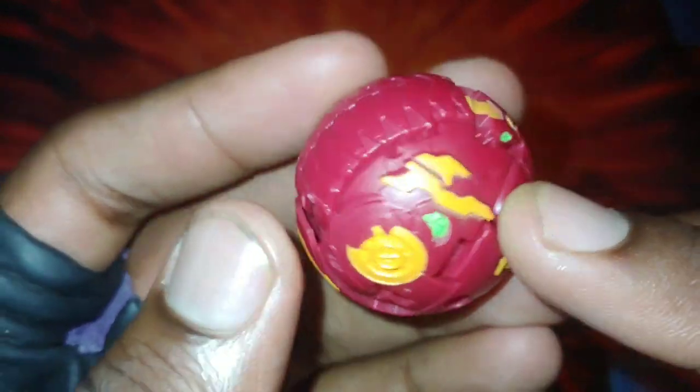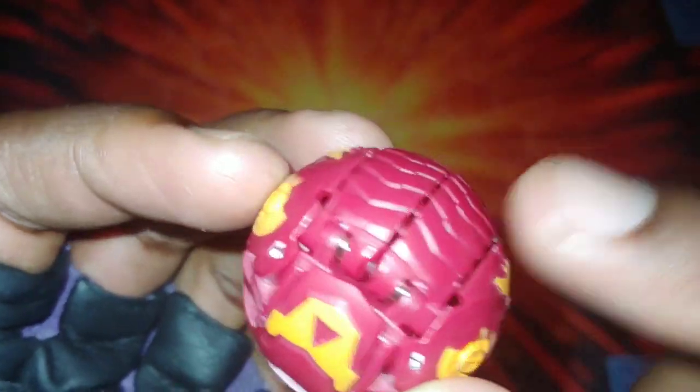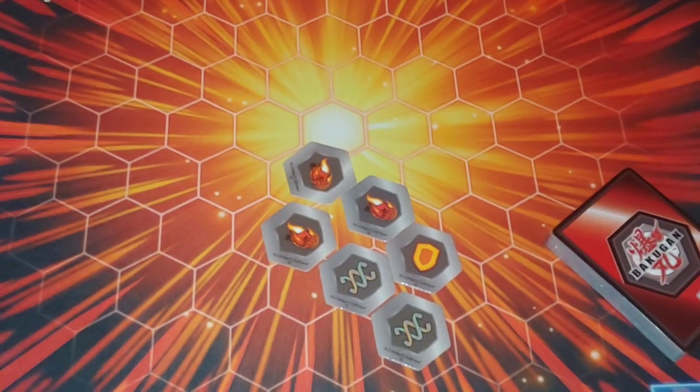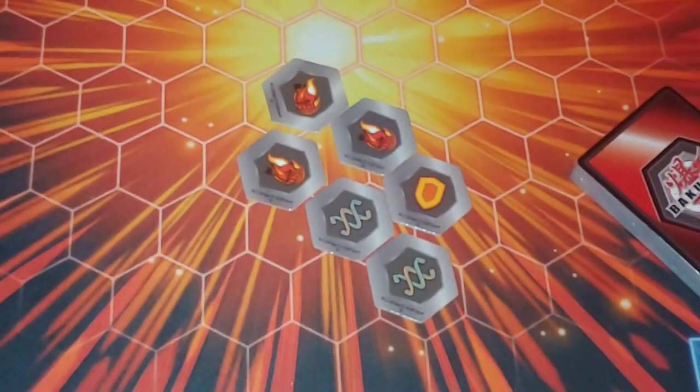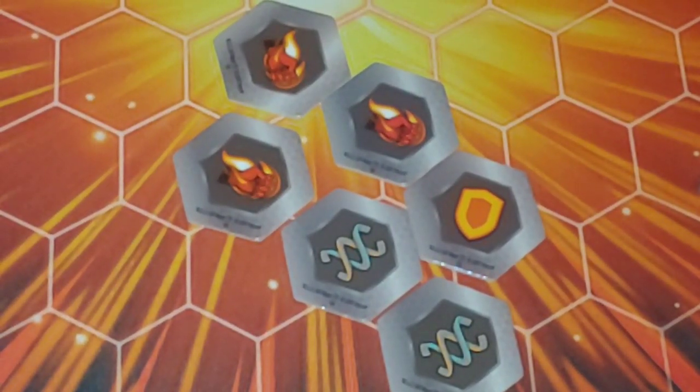Then we've got the Pyrus Nilius here. The Pyrus one looks absolutely amazing - love the red and the orange on it, looks so great. Time to roll them out and show the opening action for them, just gotta get that close up.